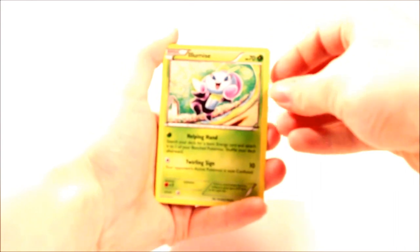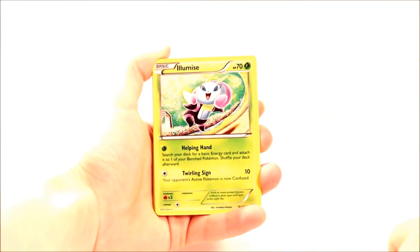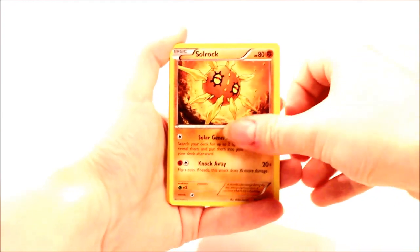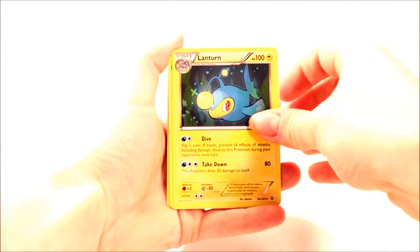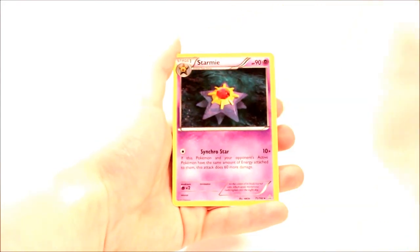I'm going to move on to Primal Clash now — do them in some funky order, why not? I've actually been using the codes myself, so sorry to those of you who had asked for codes in videos. There are still so many full arts from this set I haven't got and they're all absolutely awesome. So: Illumise, Spoink — Pokemon Sun confirmed — Mudkip, Trapinch, Nosepass, Lanturn — that's one of my favourite Pokemon — L'Hombre, a Rare Candy, a nice rare reverse holo, and a Starmie. No luck from Primal Clash.